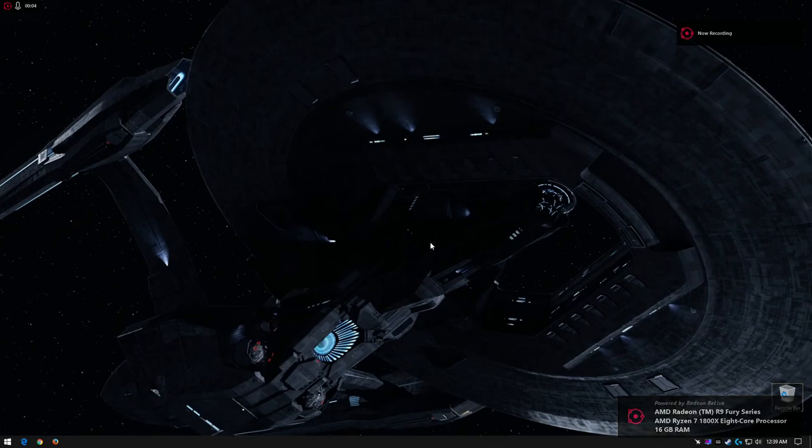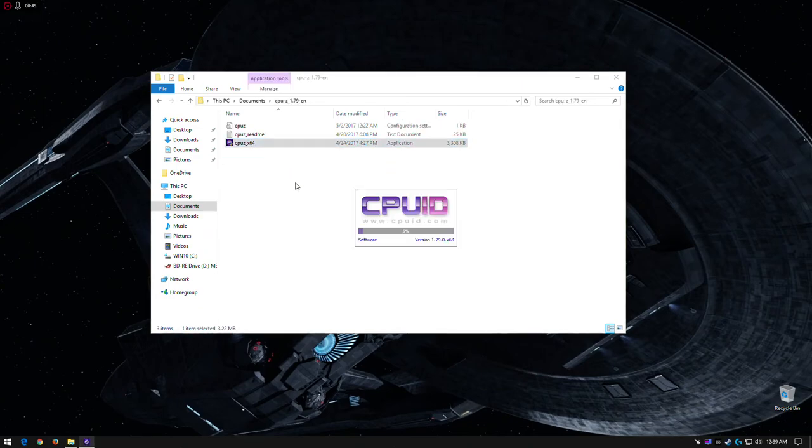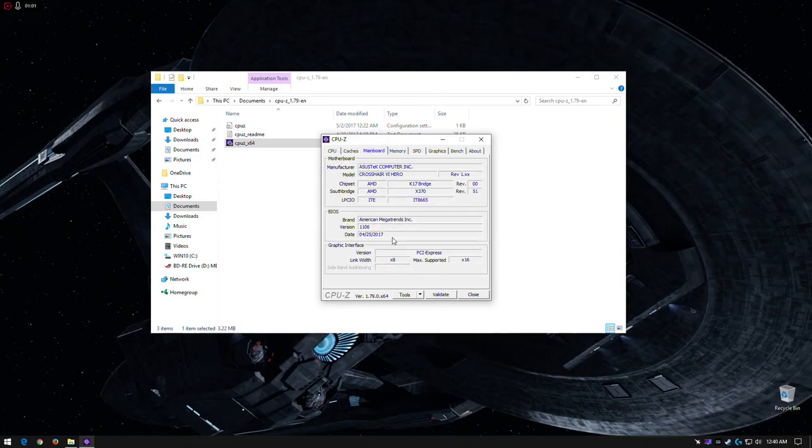Welcome everybody. Just going to do a perhaps not-so-quick review of my new PC build: Ryzen 1800X, Asus Crosshair Hero motherboard, 16 gigs of G.Skill Flare X 3200 running at 3200, 14-14-14-34. I still have my original dual Fury X water-cooled video cards running in crossfire. I have the latest BIOS from Asus as of May 1st. Main board BIOS is 1106 as of April 25th.